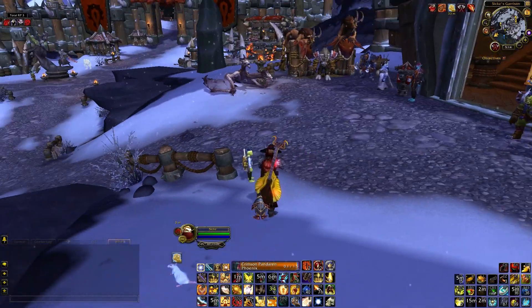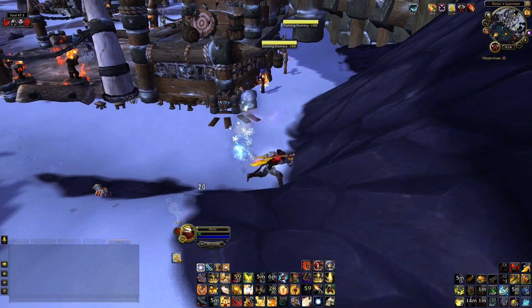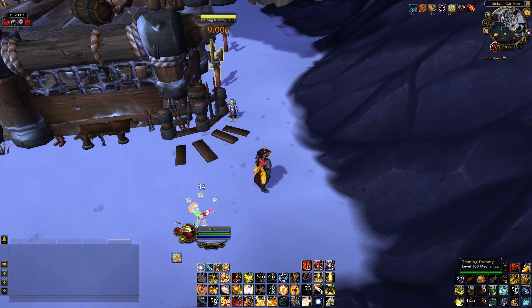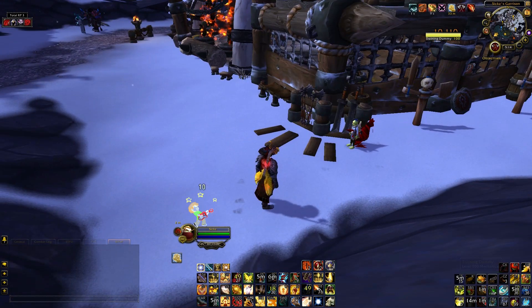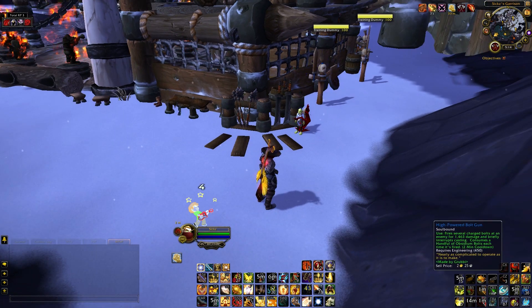The Frost Grenade is arguably my most favorite toy. It's basically a ranged Frost Nova — I throw it at people and they're rooted in place. It's really fun: throw it at a warrior chasing me, he's rooted; or I'm chasing a ranged class and throw it. Pretty awesome.